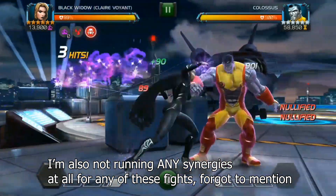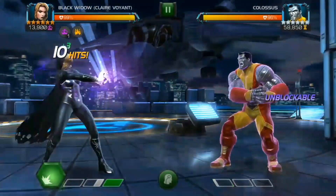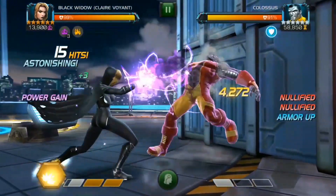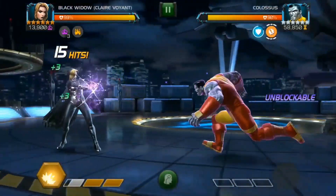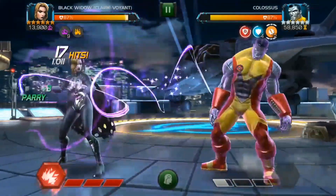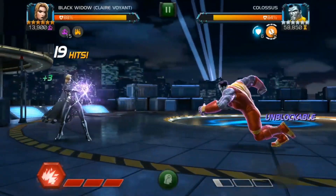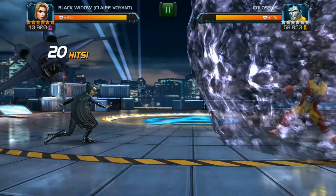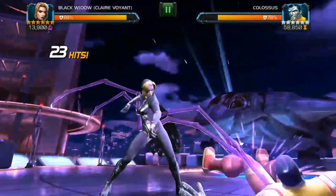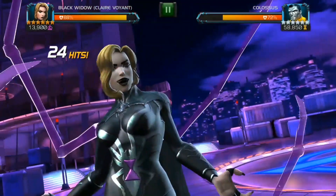I'm going to start off with 6-3-6. I've got Colossus here. Colossus is a great fight for her - anyone who has immunities is a great fight for her, for those of you who don't know. So kind of just a basic overview of Black Widow Clairvoyant: every time an immunity triggers on the opponent - so they're immune to a debuff that I'm trying to place on them - and I try to place 3 debuffs on my heavy attack, then I gain power if I don't have max Clairvoyant charges, which is the little counter there on the left. It's at 20 now, max 20, and I also gain a little bit of power.